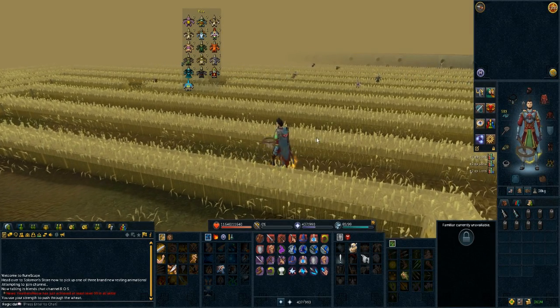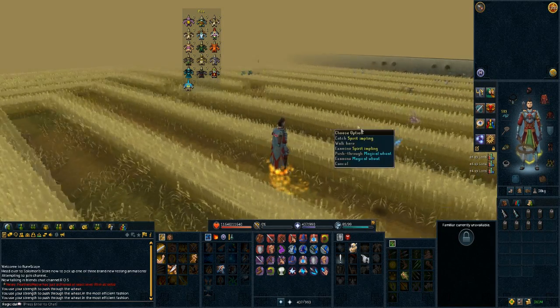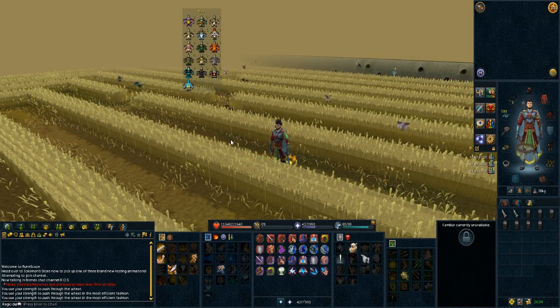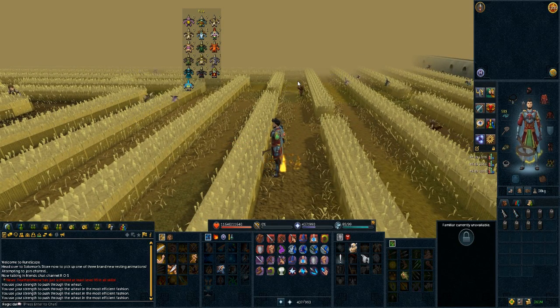Hey everyone, as you all know, the second batch of the elf city is expected around November of this year, and with batch 2 there will be more completionist and trim completionist cape requirements. One of those requirements that we already know about is to catch each impling with your bare hands. Now that requirement has actually been changed slightly, and you can also get started on it right now, which is the reason why I'm making this video.